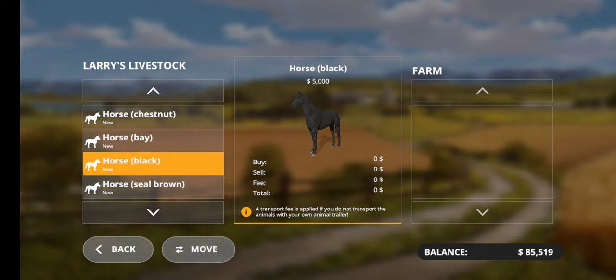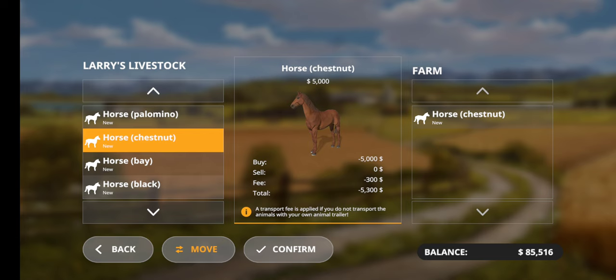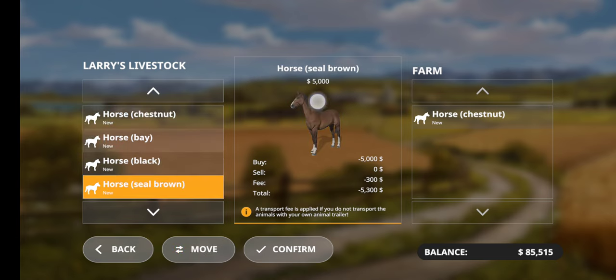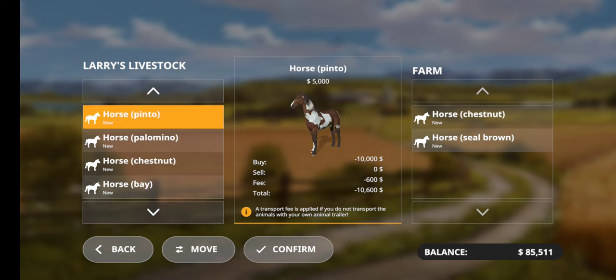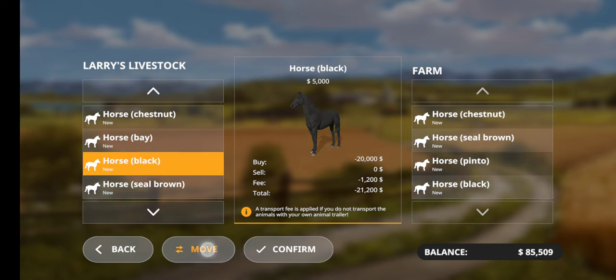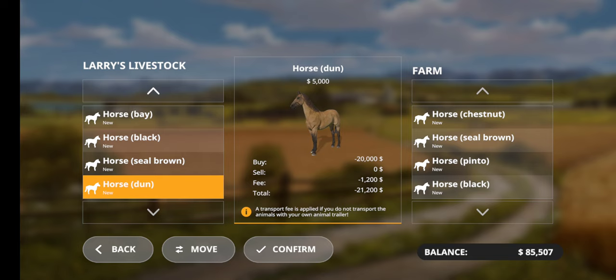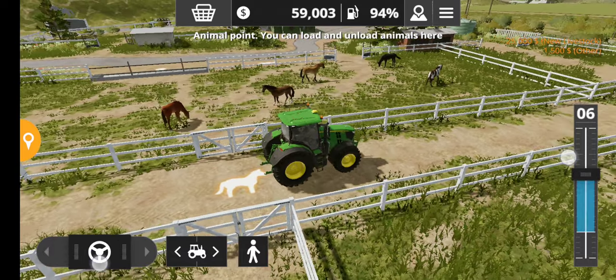Actually, let's just get a black and two seal browns. Already got one of those. Let's get that one too. We'll get five horses total — okay, five. Alright, now we got horses to take care of. Hopefully I can sell these things for a decent profit. Let's see what they're worth right after I buy them — it's worth three grand. So that means I have to ride these things every single day in the game. This is going to take a little while.